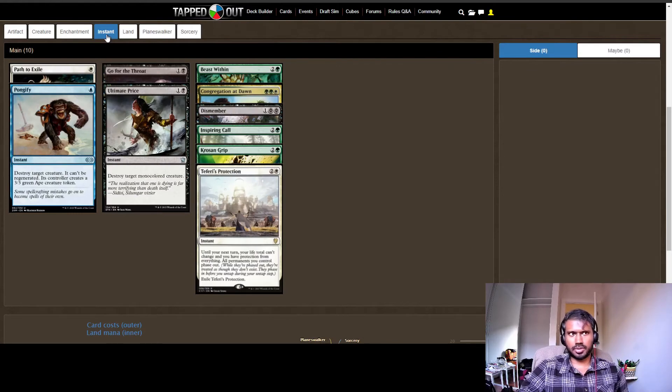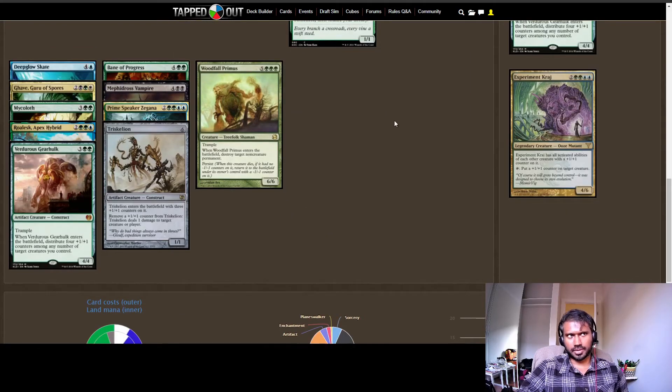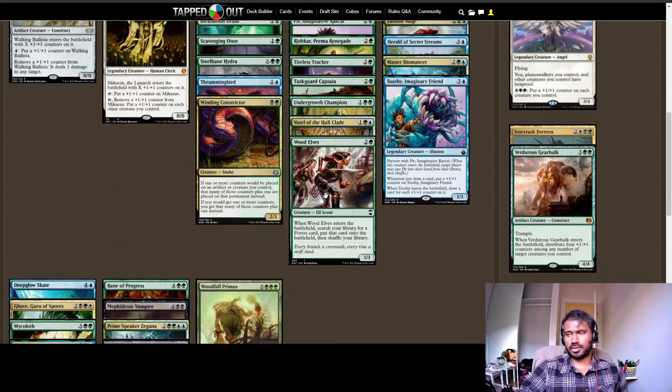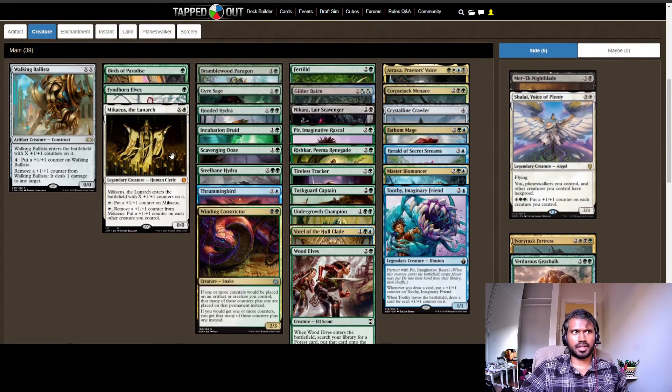For removals, I have about three or four protections and hand refills in case of a board wipe. Removals include: Swords to Plowshares, Pongify, Go for the Throat, Ultimate Price, Beast Within, Dismember, Corrosive Grip, Woodfall Primus, Bane of Progress, Triskelion, and Walking Ballista. That's around 10 to 11 removals — not all instant speed, but they interact well with the deck. I've tried to follow the Command Zone theory of 10 to 12 removals or interactions.